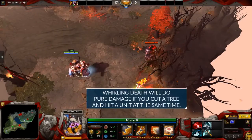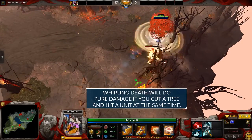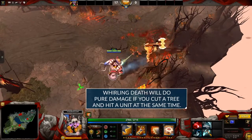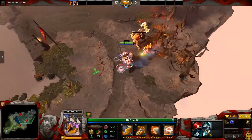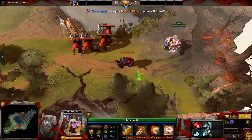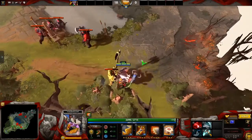Some other stuff you can do is just timber chain and chakram if you're close to a tree. As you timber chain and chakram close to a tree, you will do pure damage from whirling death. So remember to always go close to a tree to use whirling death because it does a lot more damage.